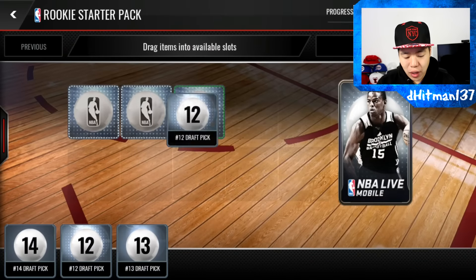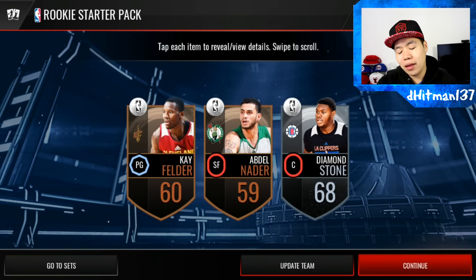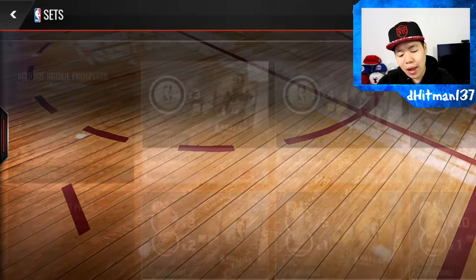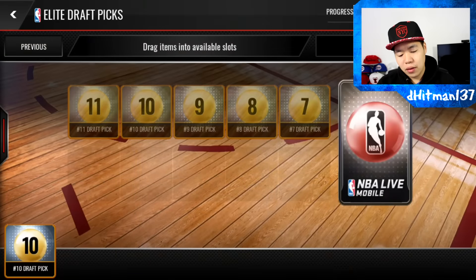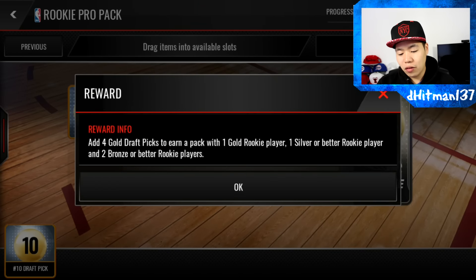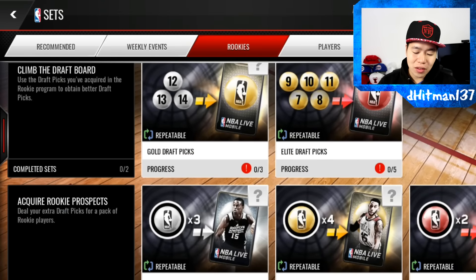We'll do one of these right here just to show you guys basically what you can get. You can do a rookie starter pack or you can get the gold tickets. Right here you already get 3K in coins. Usually what I like to do is turn these into gold by doing the gold picks and then doing this pack right here — because you get a gold player, a silver player, and two bronze players, so right there you already get 10K worth of stuff. That means 4 gold balls, so that's 4 packs. Those 4 packs give you 4 silvers, but I'd rather have that gold than the silver — it's worth more. And then you can make coins off of that, and you keep repeating that during the event.